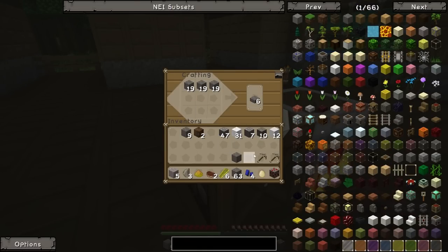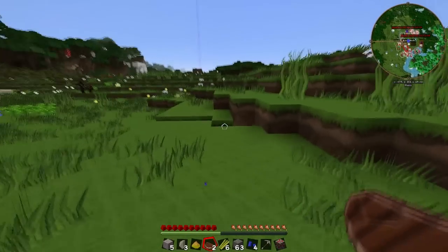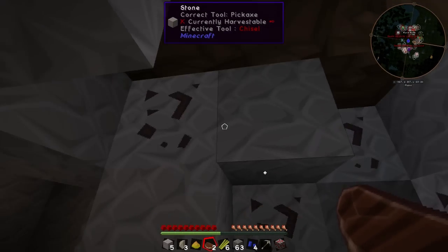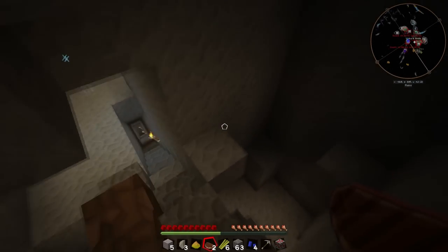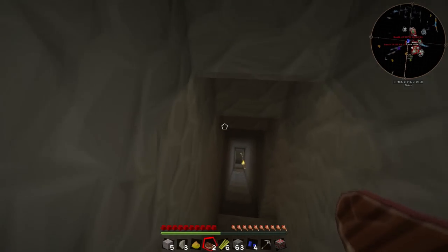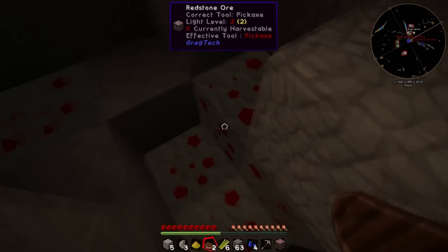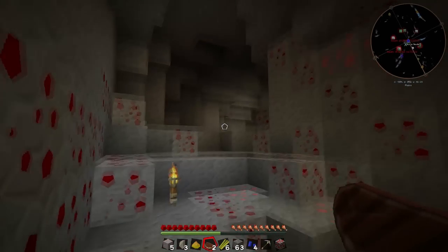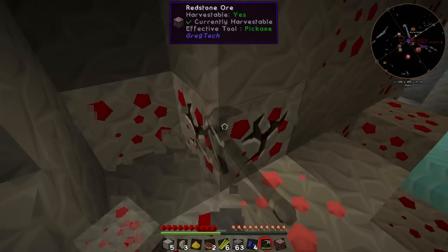I have yet to come across anything down in the mines that a cobblestone pickaxe cannot mine, which is kind of insane. At first glance we had quite a bit of this light knight ore, which I haven't really found a use for yet. As we go down there's not a whole lot of stuff - it's kind of empty and bland, and I was getting disheartened about the mining system. But then I got here and found some redstone, and there is a ton of it - just an absolute massive amount of redstone, it's not even funny.